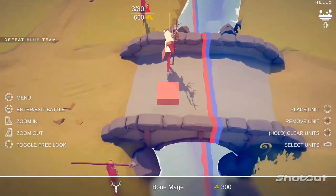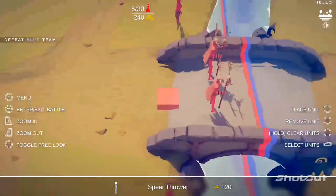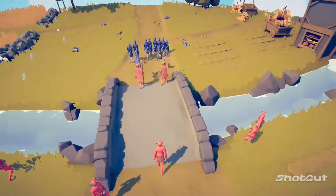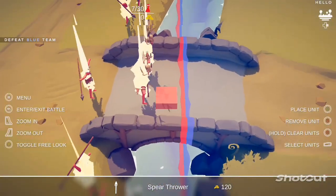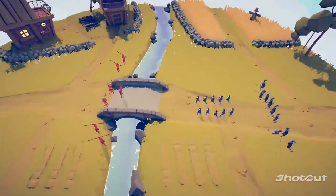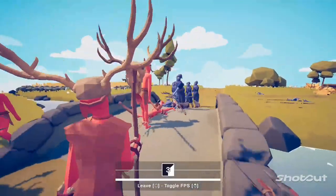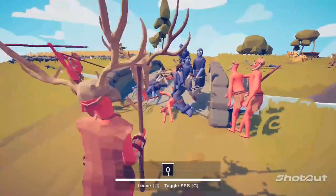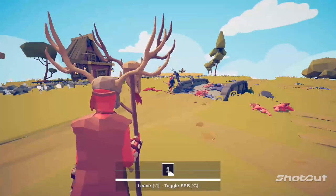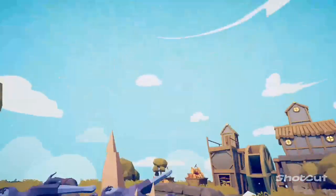Maybe just put down a bone mage instead — yeah, two bone mages. Get some spirit doors. Let me back them up, because they just kind of walked over there and got folded. Back this dude up — don't be like your friend and go up there and get absolutely wrecked. See, there we go! A little bit of friendly fire but we still got it. Just back up and give myself some time to recharge. Let's go!